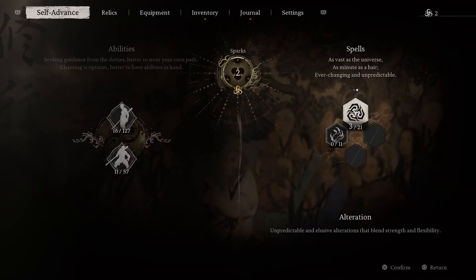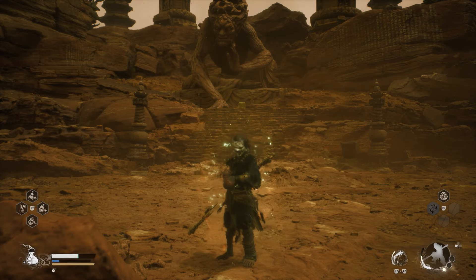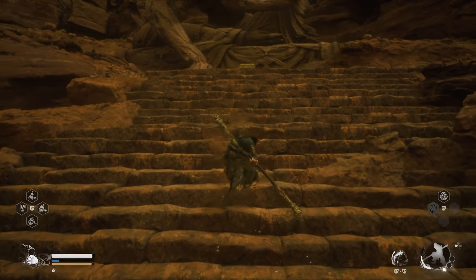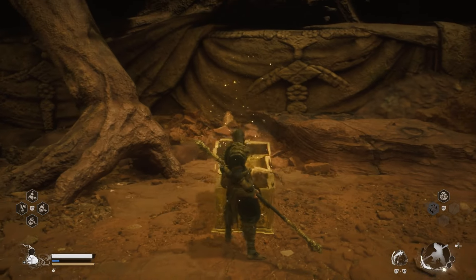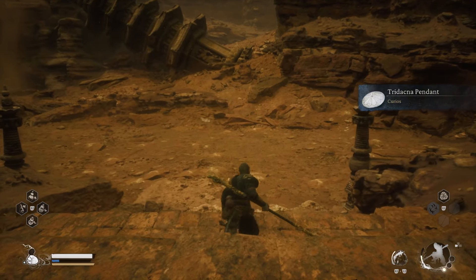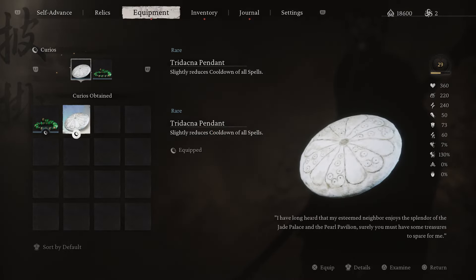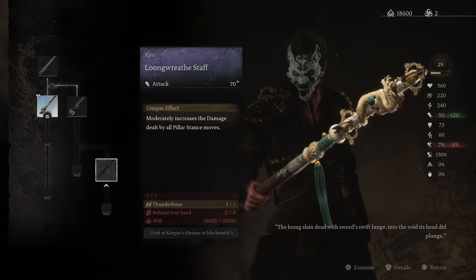Here are my skill trees if you guys are curious. This is an optional boss — you don't even have to fight this guy — but if you do fight him, you'll get some materials as well as a new staff. It enhances pillar stance, so if you're into pillar stance that's what you can get. You also get another accessory here that boosts spell cooldown recovery. Here's the new staff you can get for defeating this dragon.